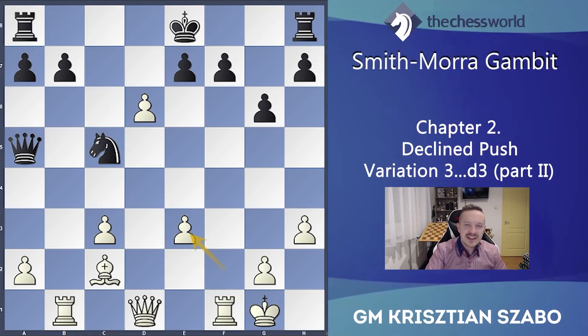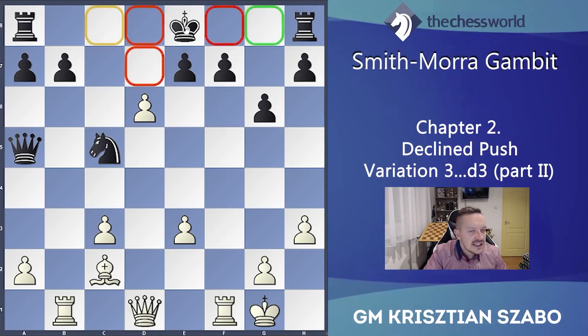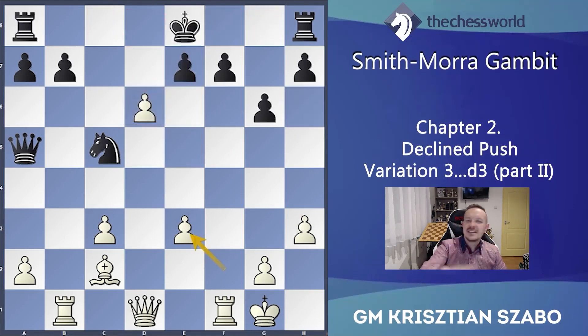No problem though, because it's a dynamic position — we open up the rook file and his king hasn't castled yet. If he castles, e7 is hanging; if he takes here, his king is stuck in the middle. It's just bad for him — white is clearly better here also.